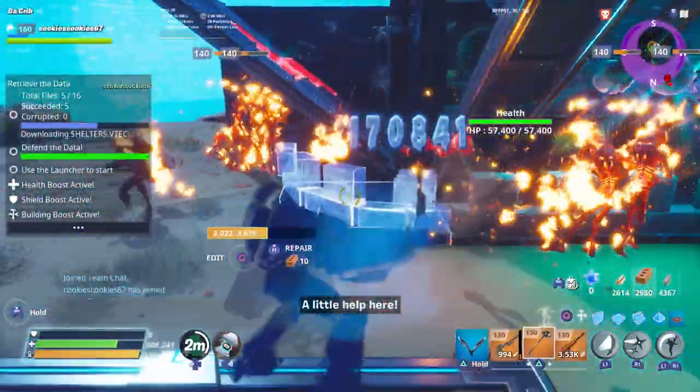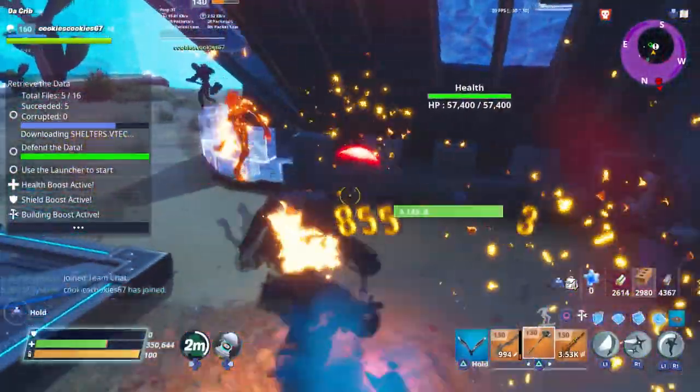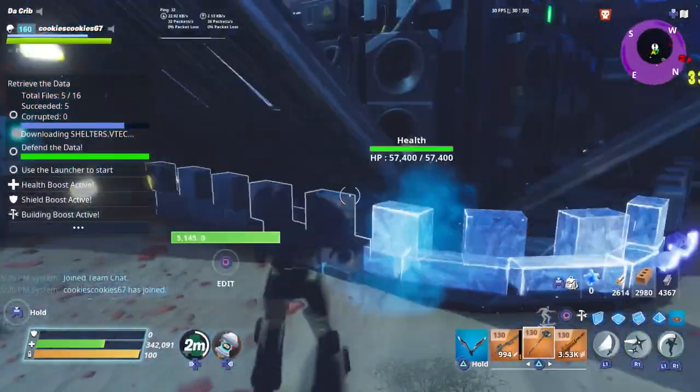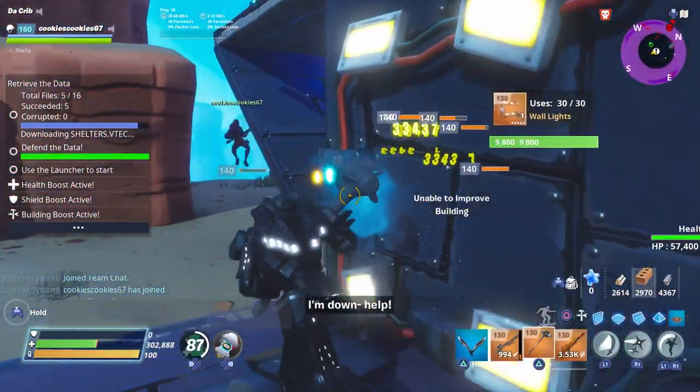We sort of made a little weird build this time — I didn't want to put too many lethal traps down. So we mainly just have wall lights and launchers around the balloon, and we don't have any traps in the east direction.